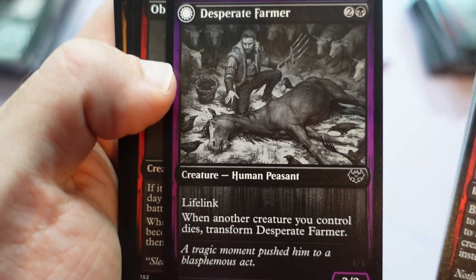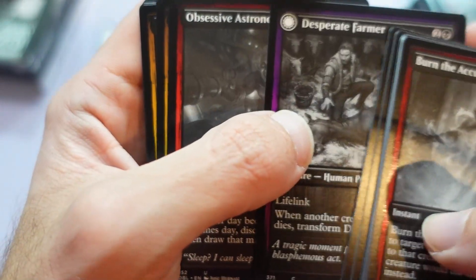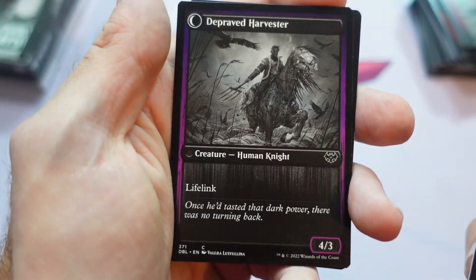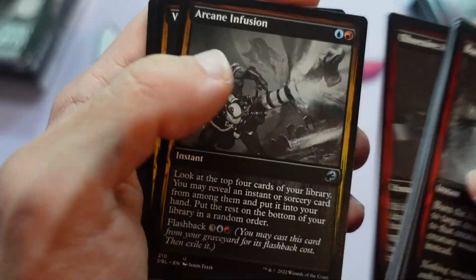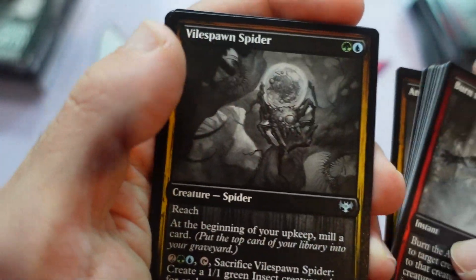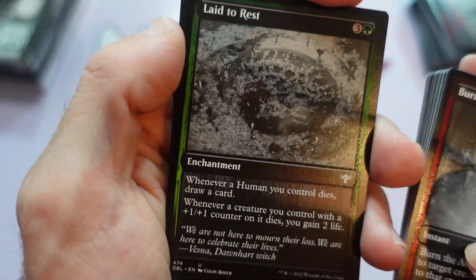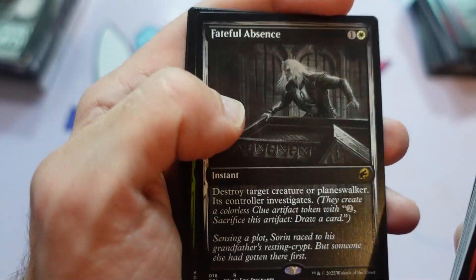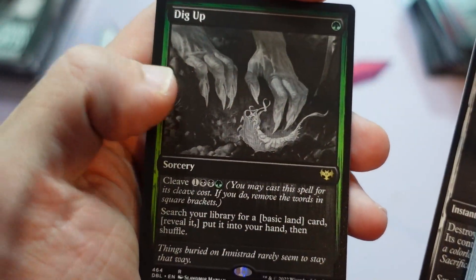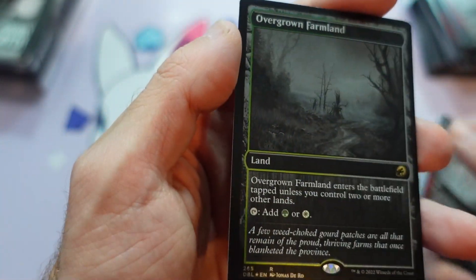Oh, that's brutal. Poor little horsey in black and white — so desperate, so depraved. Would you all ever want to see a video that's just me opening packs of an older set and telling stories? You know, if I were to crack a box of Battle Bond — Faithful Absence right there. Ooh, foil Overgrown Farmland. Nice.